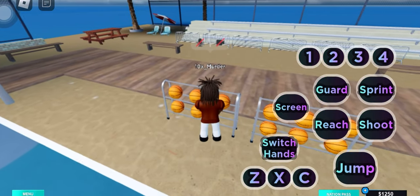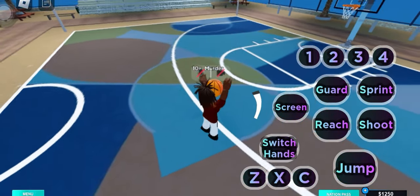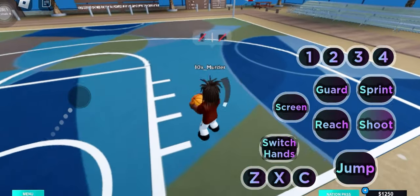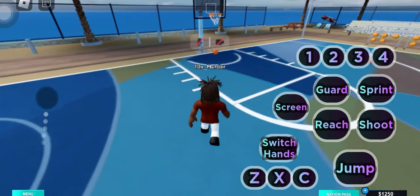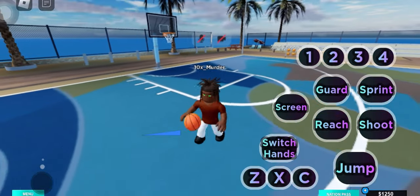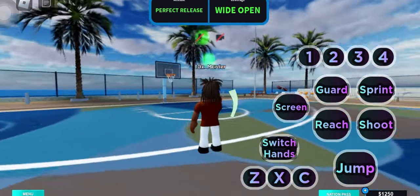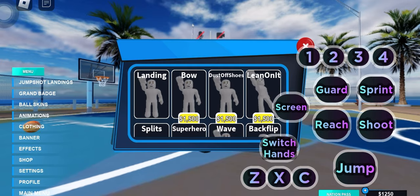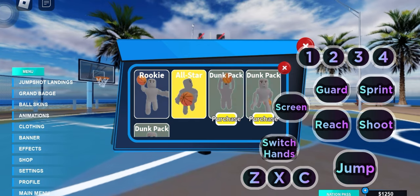But let me go ahead and test out some of these handles. So guys, I kind of like the handles but they're not the best — it could definitely be better. Same with the shooting and dunking. Here's the jump shot landings for you guys. There aren't any badges or ball skins in the driving pack without spending Robux.